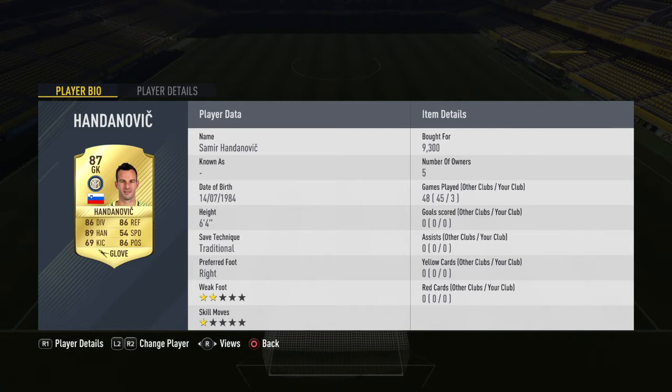The goalkeeper is Handanovic. He has long throws and he's only 9.3k - you could probably get him for 9k. I just bought him because he's too good. He's good at one-on-ones and good from long shots, but he could be bad at one-on-one situations - I've only tried him for three games.